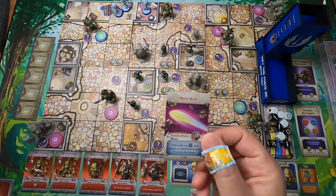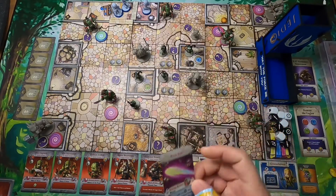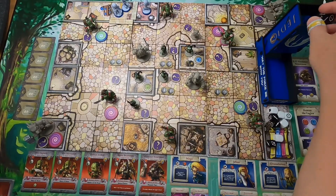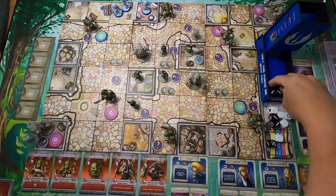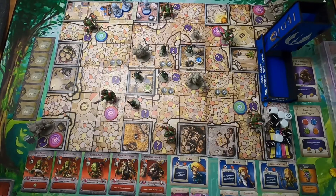Maya only rolls two attack dice with Nova Bolt. Those are complete misses because it was a ranged attack, so this guy doesn't retaliate since we basically just whiffed at him. That was Maya's turn — we'll put an activation token on her. Her special ability is that she can use each magic attack twice, so Nova Bolt is not completely gone yet.